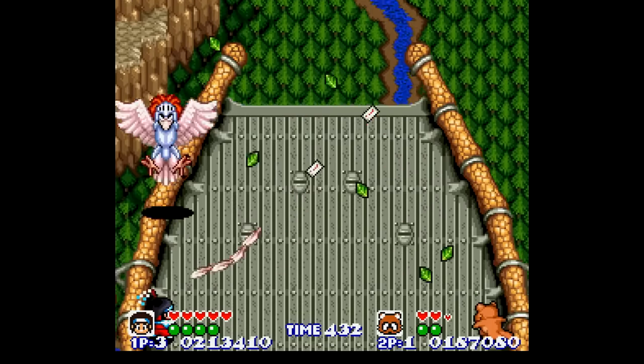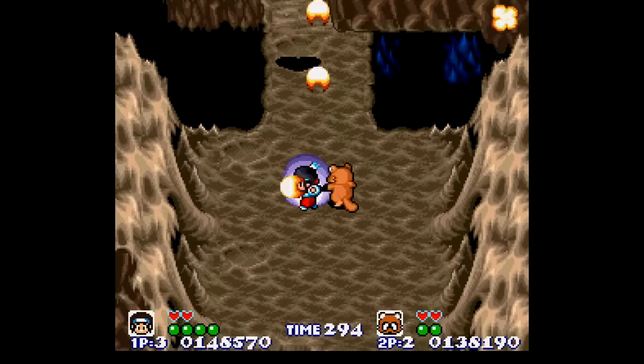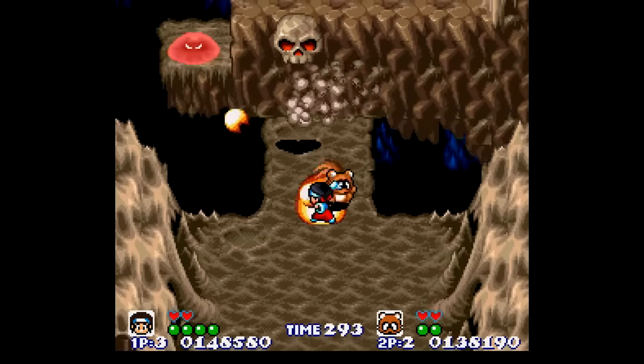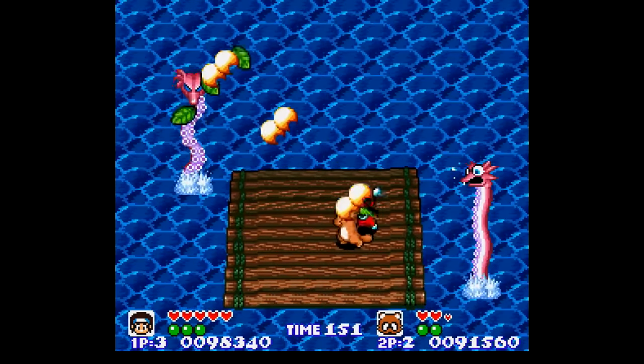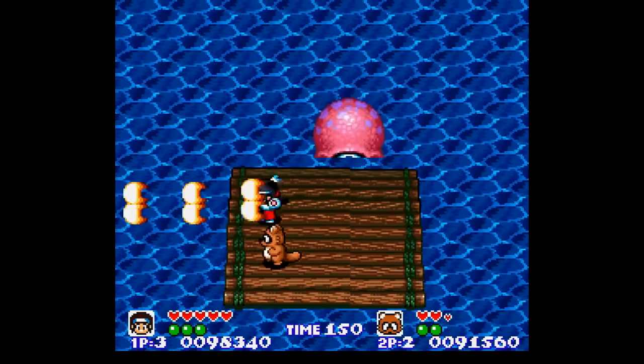Then after that, you fight Sweet D, who's wearing knight's armor. There's six levels to get through with unlimited continues, so there's no excuse not to complete this one, so you can all experience all the weirdness this game has to offer for yourselves.